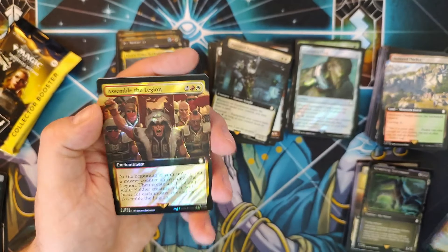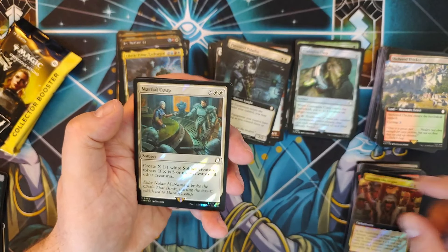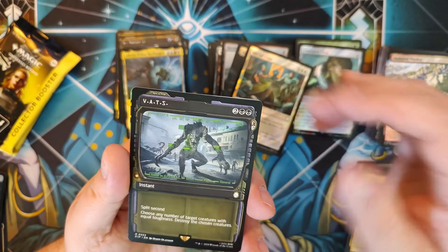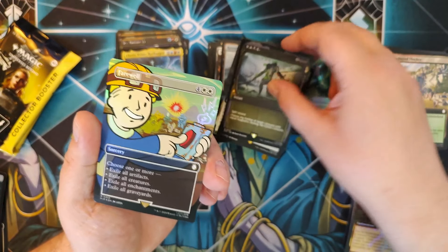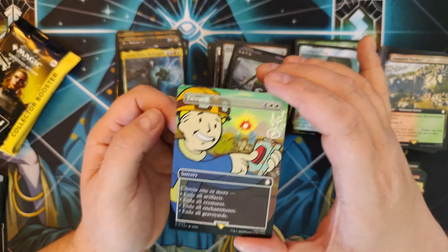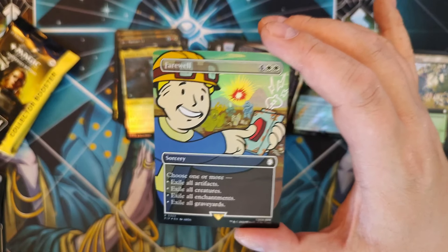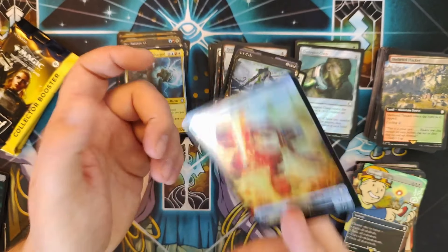Assemble the Legion Extended Surge — now I really think you're going in a deck. Martial Coup — I like you. Split second, choose any number of target creatures with equal toughness, destroy the chosen creatures — for an instant as well. Extended Artwork Farewell in regular foil — that's hilarious, he's pushing a giant detonator button with an explosion in the background. You've got a Brotherhood Paladin, looks like a Securitron, small city, some ghouls — choose one or more. That's just a beautiful board wipe. Treasure and Robot token.